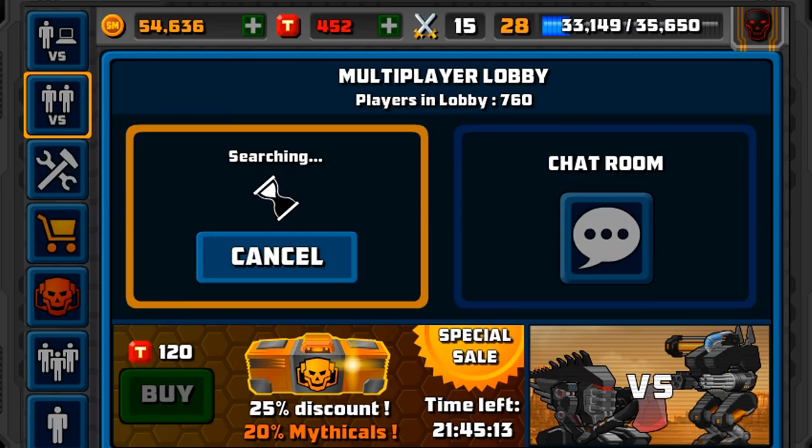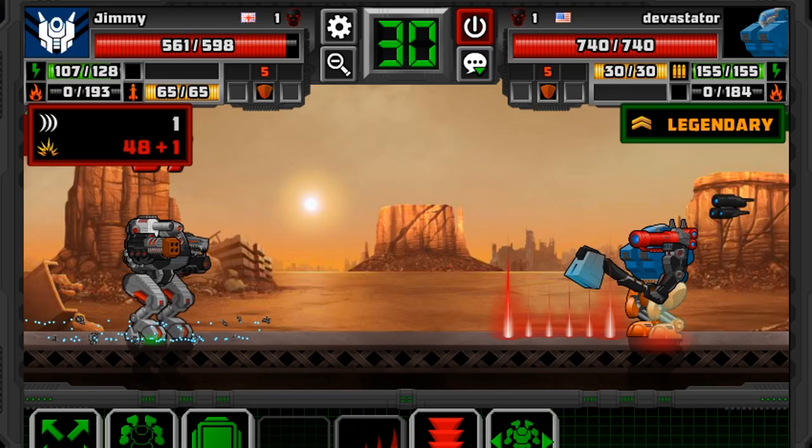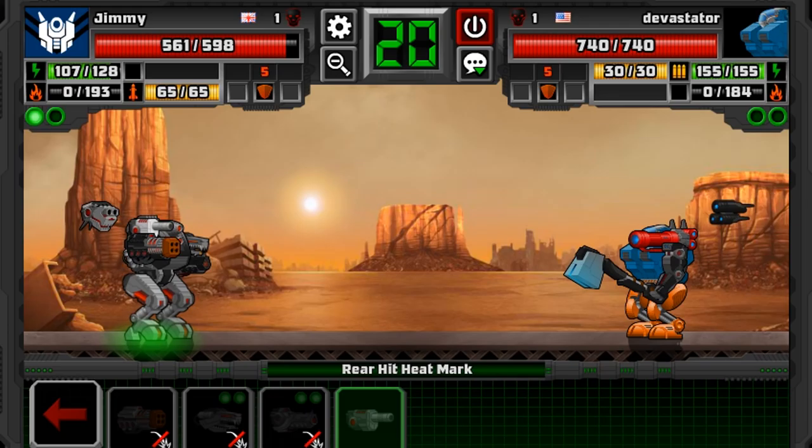I've been doing really well in 2v2s recently. I've been using my Heat Mech and then swapping out to my Physical Mech, which has been a really good combo so far. My Physical Mech has come a long way. We've found Devastator Rank 1. He's got the Axe — he is going to drain my Energy like crazy, so we've got to play really smart here.